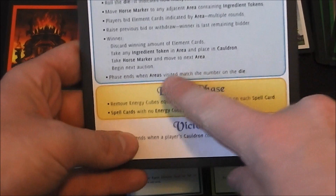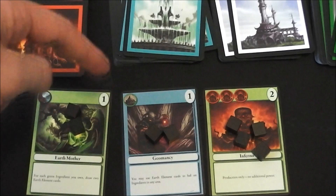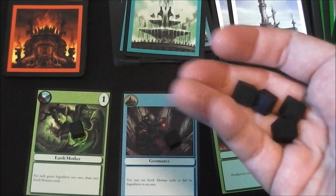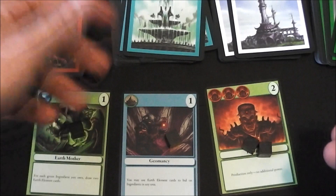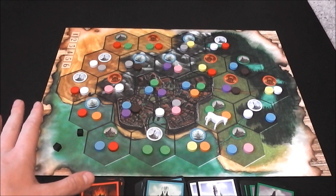It's also possible that nobody can bid on a particular token — for example, if nobody has any earth elements for that hex. If that happens, the round ends immediately with no more bids or horse movement. After the ingredient phase auction, we go into the energy phase — a simple cleanup. The number on each spell card shows how many cubes are removed from it at the end of the turn. Those cubes go back to your supply. After a while, spells deteriorate and eventually get discarded back underneath the spell deck.